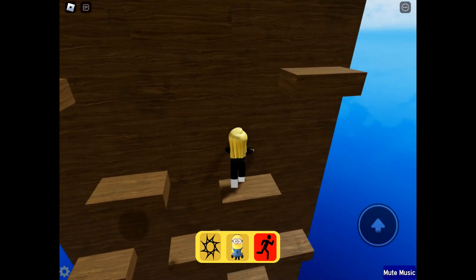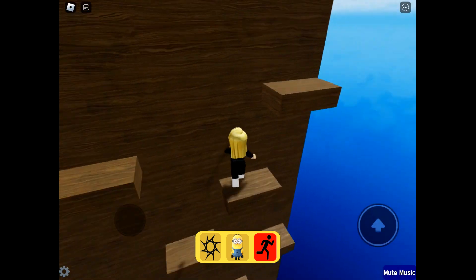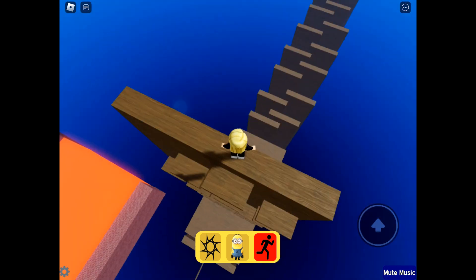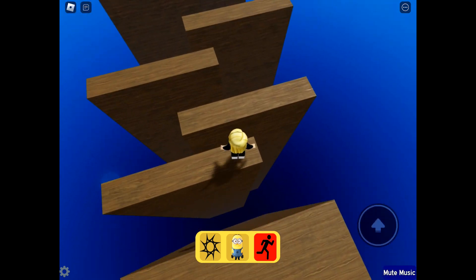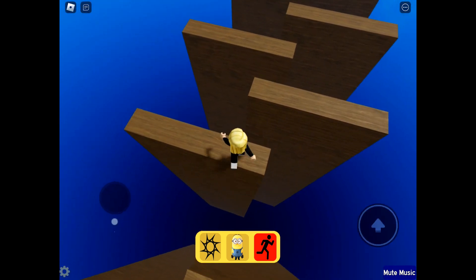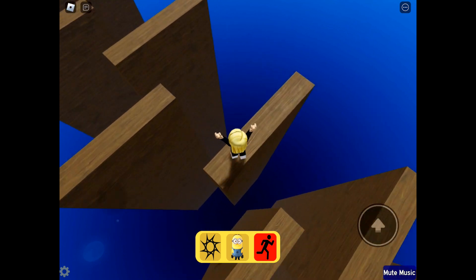It might have been nice to have some walls down the side of this, just to enclose it in the jungle theme. You could have had a jungle picture down the side, maybe some vines on the wood, just to make it feel more immersive. Same with the snow obby — you could make it enclosed to feel a bit more immersive.